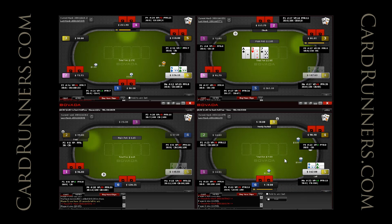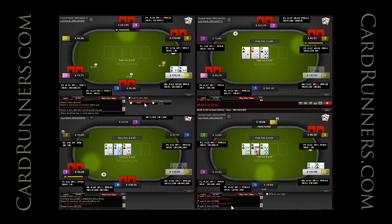The next hand is on table four. The button opened and he's been playing very tight. I decided to call preflop with Q9, which I think is probably close to the bottom of my calling range — folding would also probably have been okay given how tight this guy has been playing. But a guy playing this tight is probably still opening the button reasonably wide, as most people do.